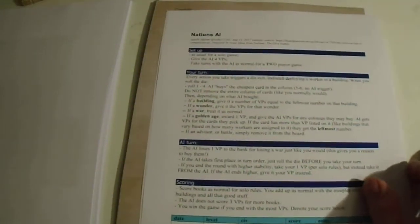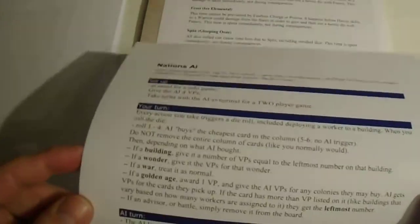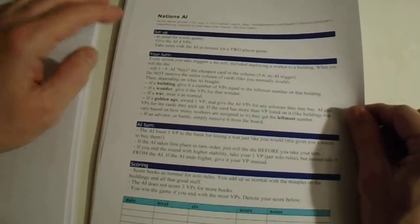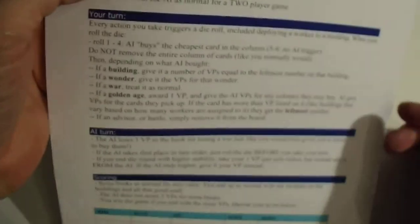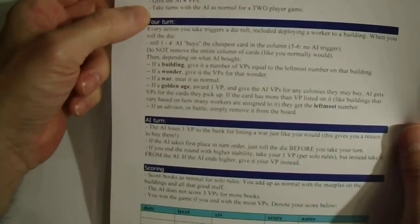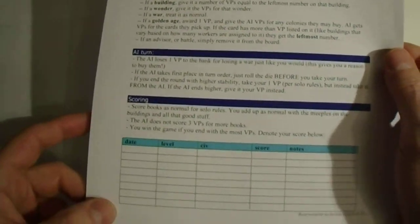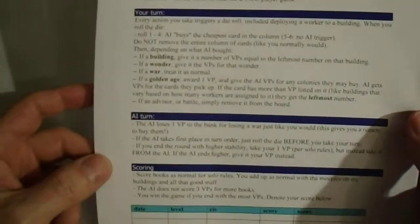Nations. Oh my god, Nations. Nations is such a good game, but nobody wants to play it. So I took a Nations AI from BoardGameGeek, put a source in it, and made it something decent. So: setup, your turn, AI turn, scoring, and here the high scores. What more could you ask? Well, it wasn't in the BGG version — they didn't think of it — so I had to update it.